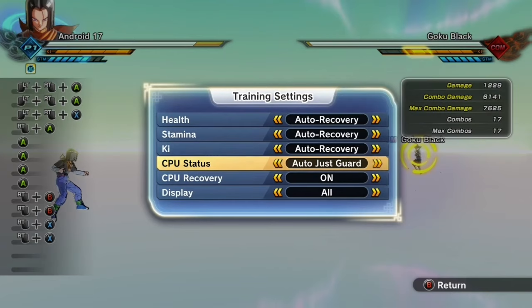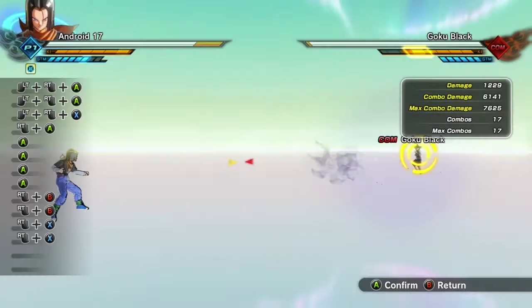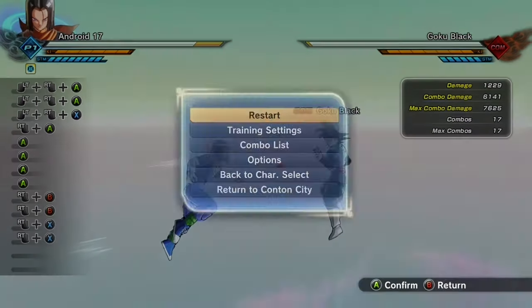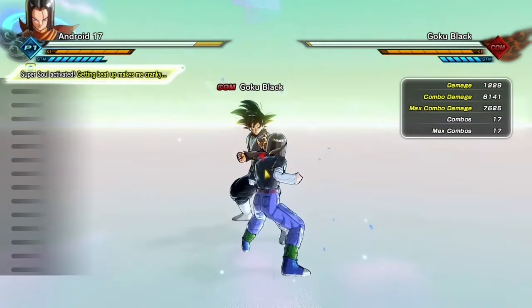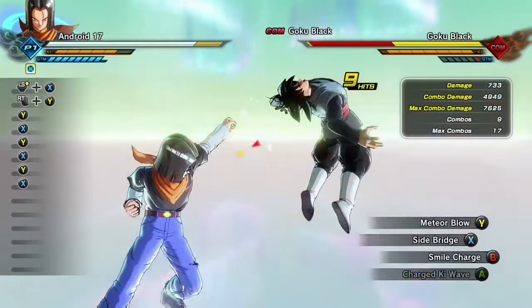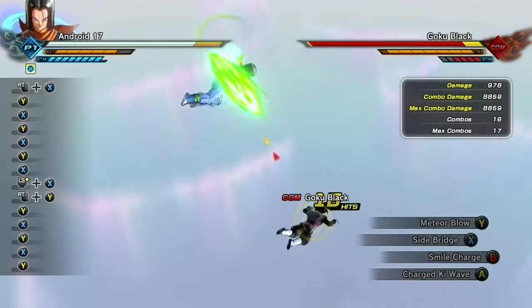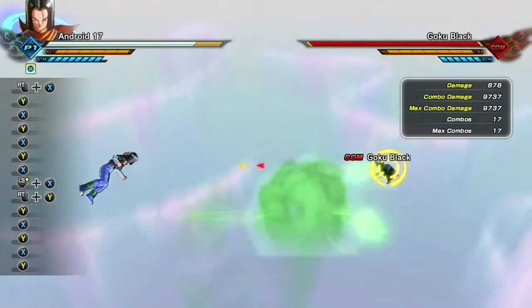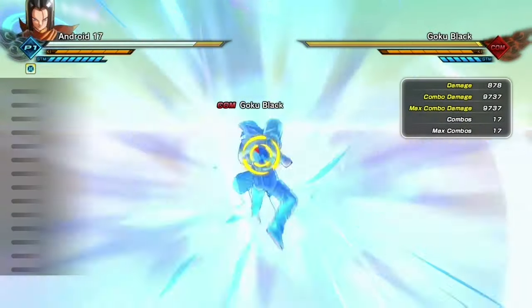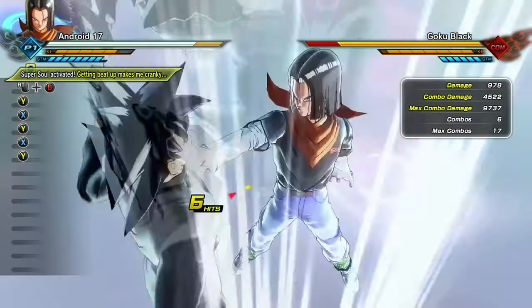For his evasive, he has Energy Field — a very good evasive; you can block almost anything with it. I was riding Black Goku's face and eating his Black Kamehameha. For his ultimate, it's Super Electric Strike. This move does a lot of damage and only takes three Ki bars, but honestly it just doesn't connect very well, and you could save Ki by just doing Android 17's combo instead.